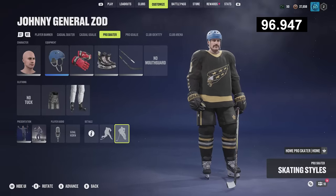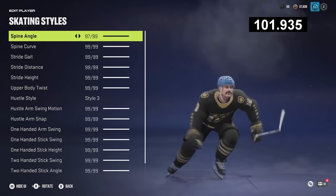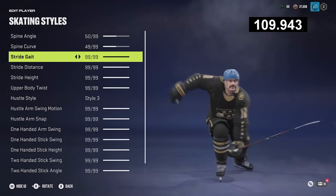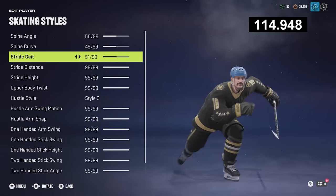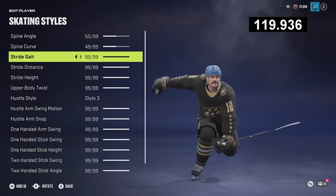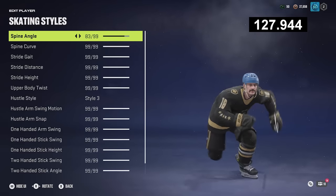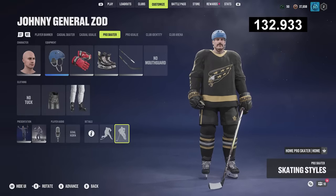And then the skating styles. This one does take a little bit longer, but it is cool that you can adjust your animation however you want. If we're at a minute and like 45 right now, I don't want to do this for every single one of them, but imagine you had a specific style that you wanted. They'd all be at 50 to start. I like to go up to 99 — I don't like to go all the way down to zero because then it looks like your guy is skating upright, and it just looks so goofy. So you can take a couple of minutes to do that. When you're done with all that, you got your player locked in. Beautiful. I'm ready to go.